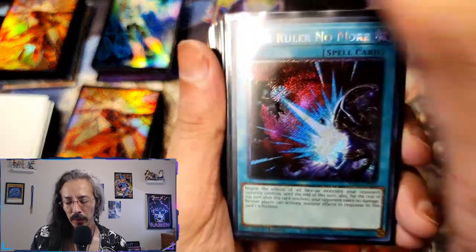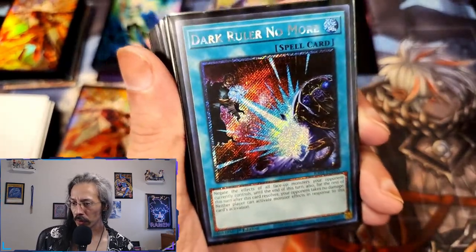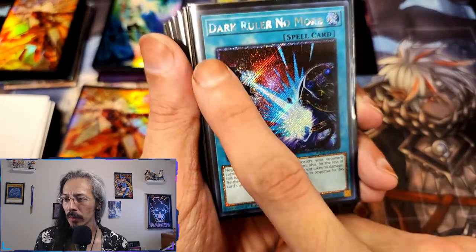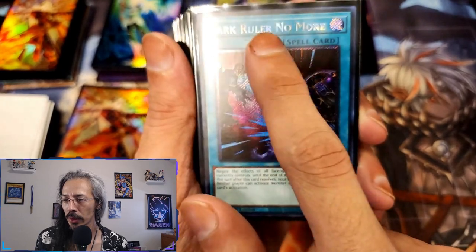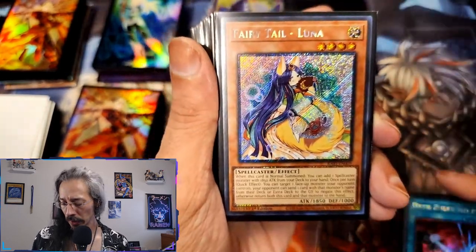This was the first run of platinum secret rares — a little nondescript, you know. You got a nice little secret foil bordering down here, some secret foiling over here, and then you got this nice shattered secret — Dark Ruler No More. But not nearly as pretty as the Rarity Collection 2.